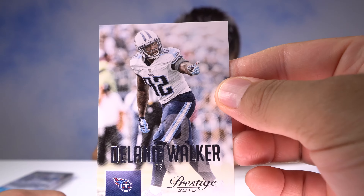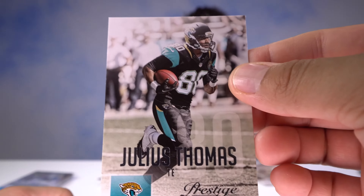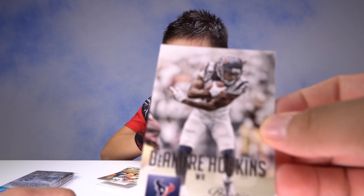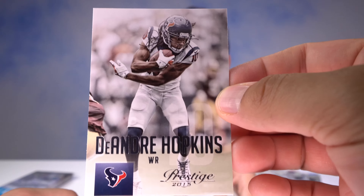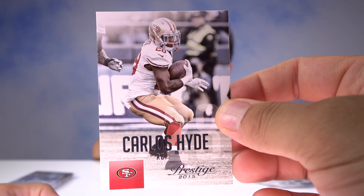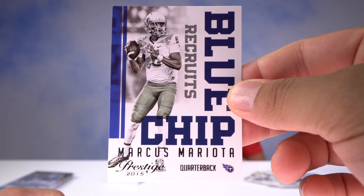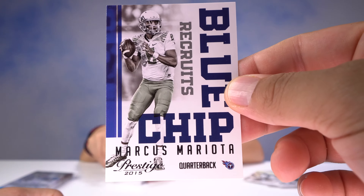Delaney Walker lining up, ready to make a play. We got Julius Thomas of the Jaguars. DeAndre Hopkins — looks like he just shook someone off. Carlos Hyde looks like he did the same thing. We got the blue chip recruits card — Marcus Mariota from Oregon. I used to have him as quarterback on Madden, now he's on the Tennessee Titans.